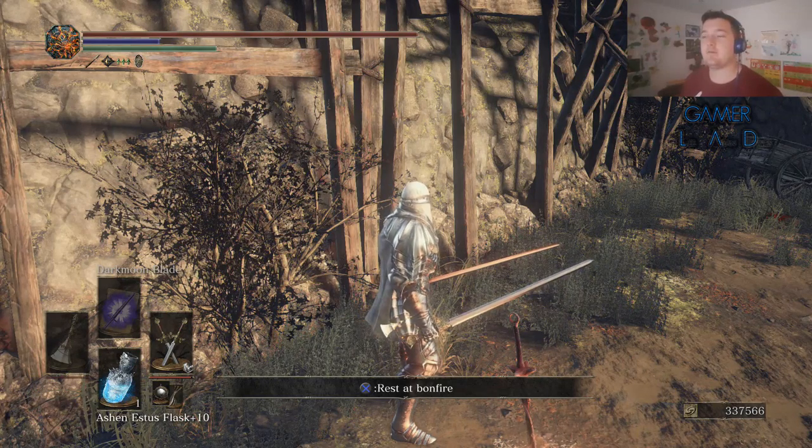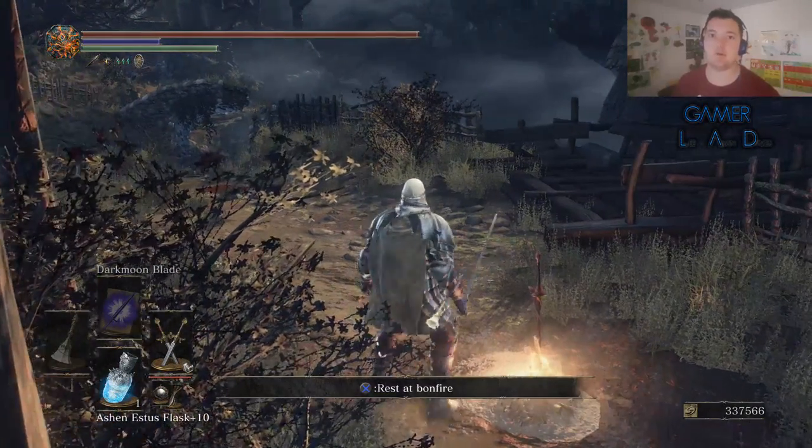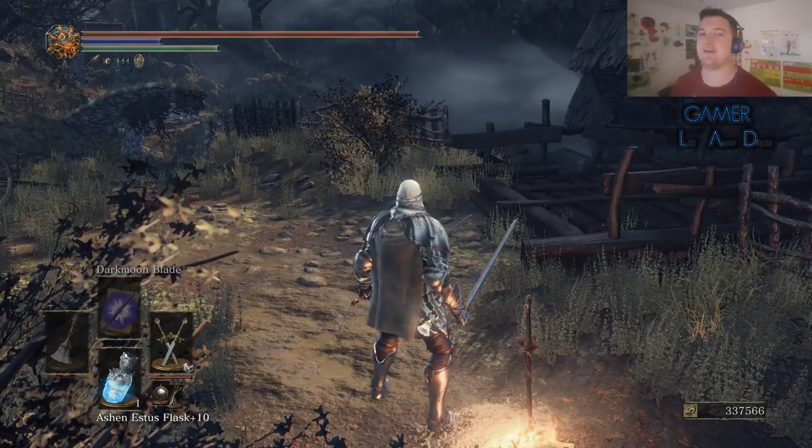Hi guys, today I'm going to be showing you how to unlock the Cliff Underside Bonfire. This is also the bonfire you use to unlock Cornix — it's the easiest way.